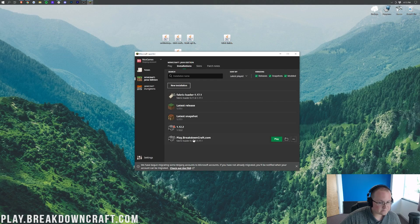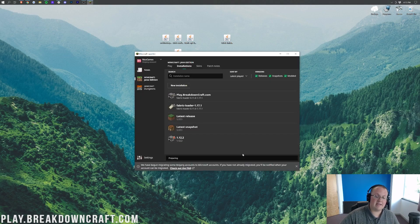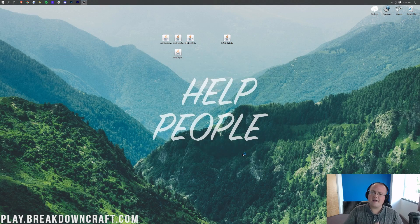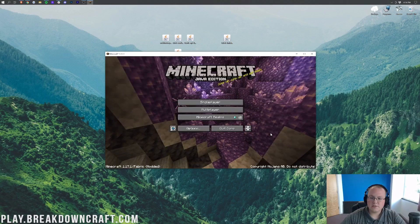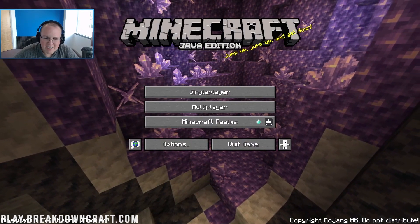Click the green Create button in the bottom right. Now you'll have your new profile showing Fabric Loader 1.17.1. Hover over that profile, click the green Play button, confirm that you understand you're playing a modded version of Minecraft, then click the green Play button again. Minecraft 1.17.1 is now going to open up with Roughly Enough Items installed.